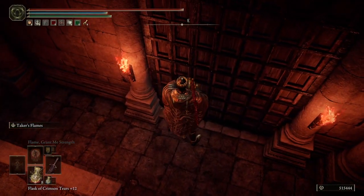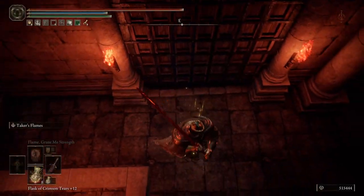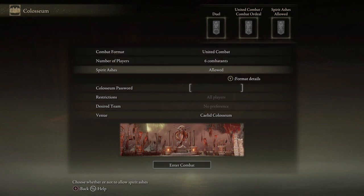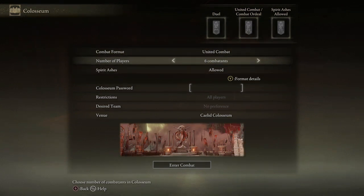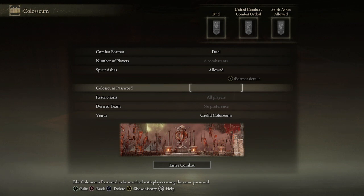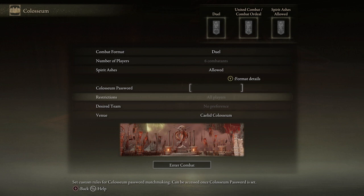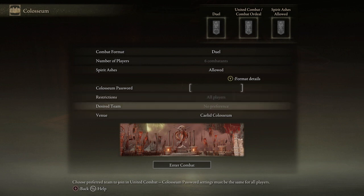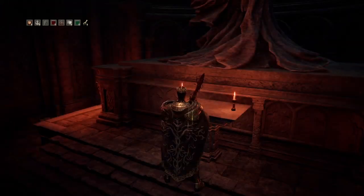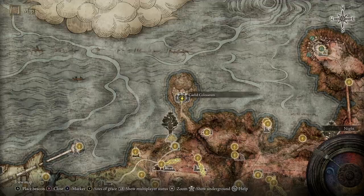Every single Colosseum seems to have this door on the right that I want to open, but it doesn't look openable. Here we have Duels, Combat Ordeal which is a free-for-all PvP, and United Combat for teams — 1v1, 2v2, 3v3. Spirit Ashes are only allowed here at this Colosseum, which is pretty cool. You also have password options, and a 'desired team' setting that I'm not sure about — hopefully a future update explains it.